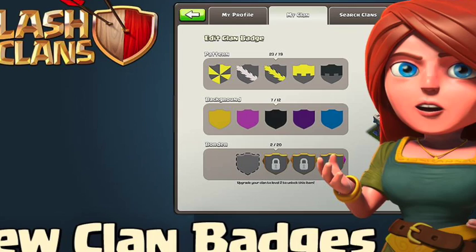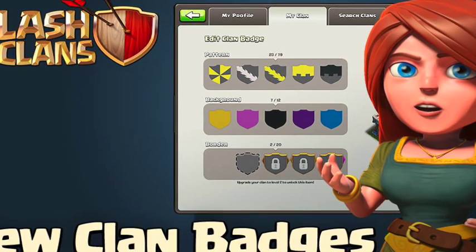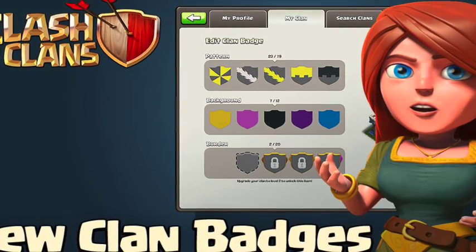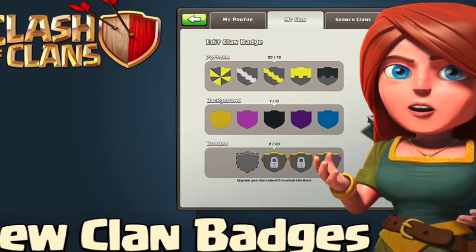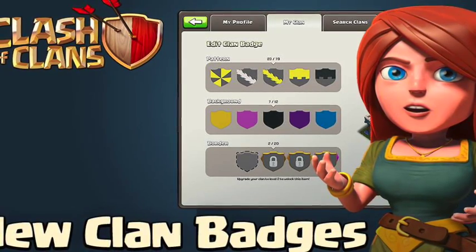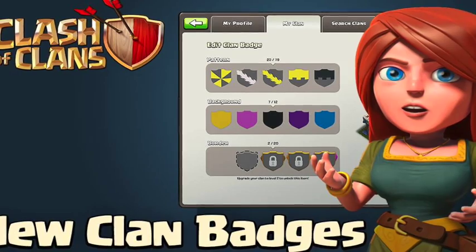With the clan badge editor, you will be able to design your own badge, and that's something that'll make clans a lot more unique. I think a lot of people will have fun with that. I'm hoping it's a little more complicated than what you're seeing here — not sure what the unlock things are, but hoping we get to add some cool things other than just the regular symbols.